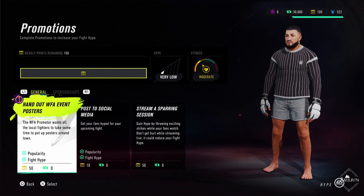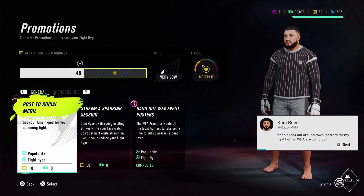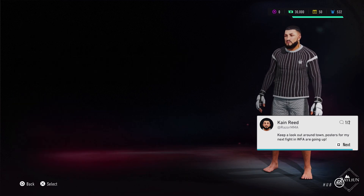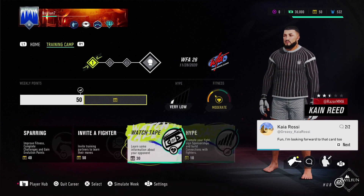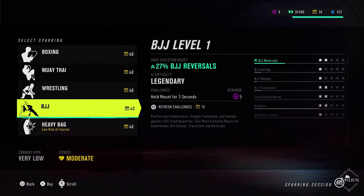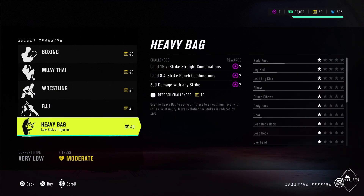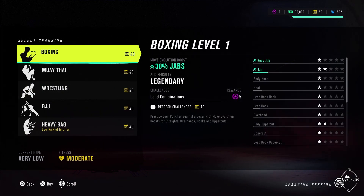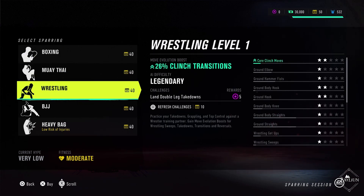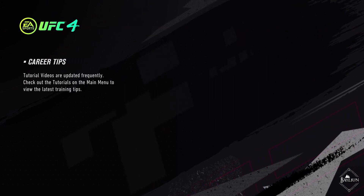We have to hand out some flyers - the WFA always got you handing out flyers. And let's go ahead, we can do a bit of hype and get one sparring session in. So we have jabs, spinning kicks, clinch transitions, BJJ reversals, or hitting the heavy bag. Jabs - I have to just land combinations. My jab is good but it's not really going to be a big part of my game to be honest. Whereas I could do some core clinch moves - I have to land some double leg takedowns. My takedown stack clearly is not the best but I do need to level it up.